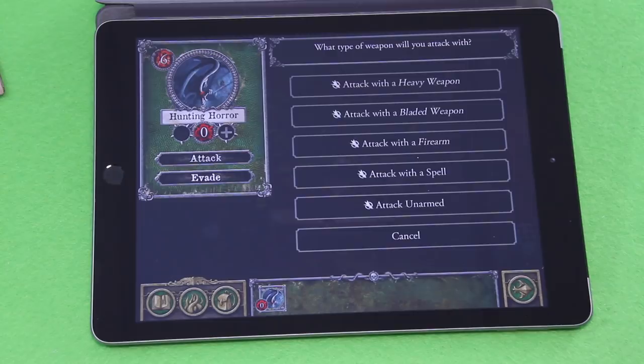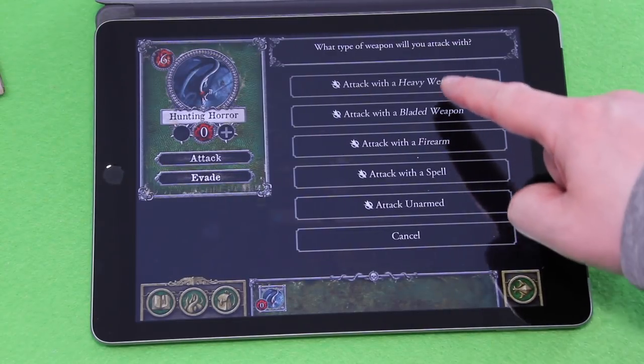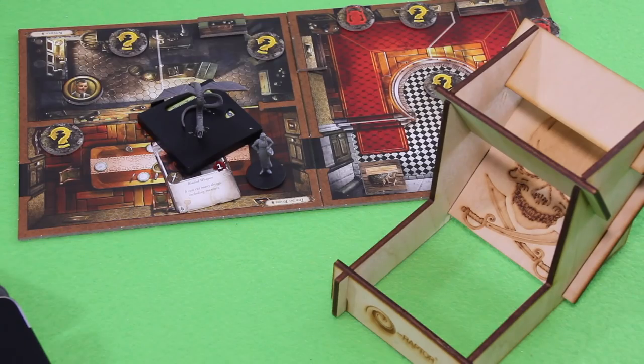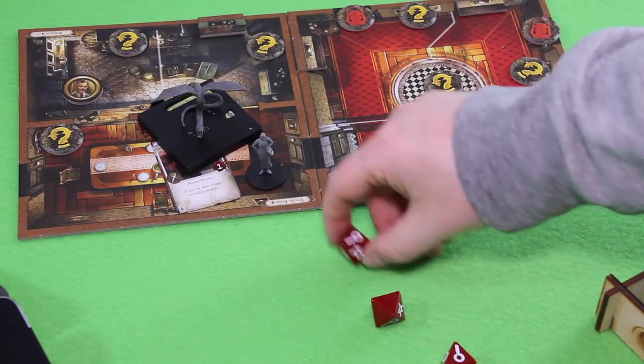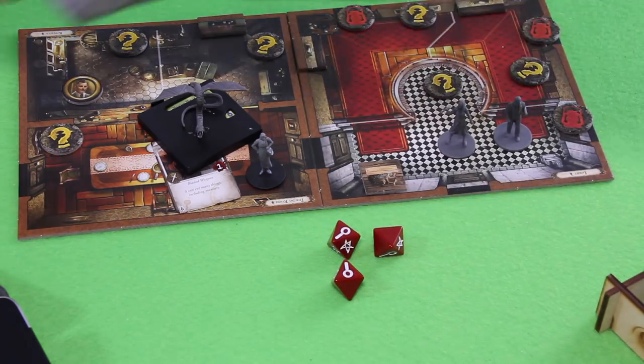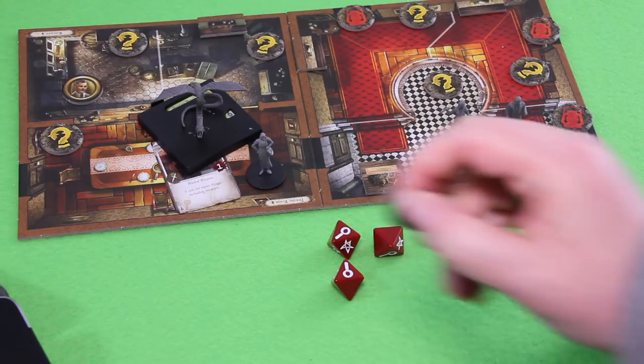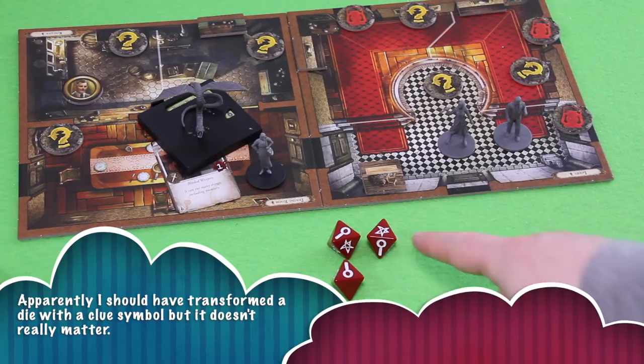We attack the monster with a heavy weapon. 'You kick the creature back, leaving it scrambling and vulnerable. You raise your weapon and take advantage of the monster's sudden weakness. Strength plus one — the monster suffers damage equal to your test result.' We don't get a bonus from the weapon itself, and her strength is only two, so she rolls three dice. Her strength is six — only two clue symbols. She'll spend her last clue to transform one into a success. Really hoping for more here.